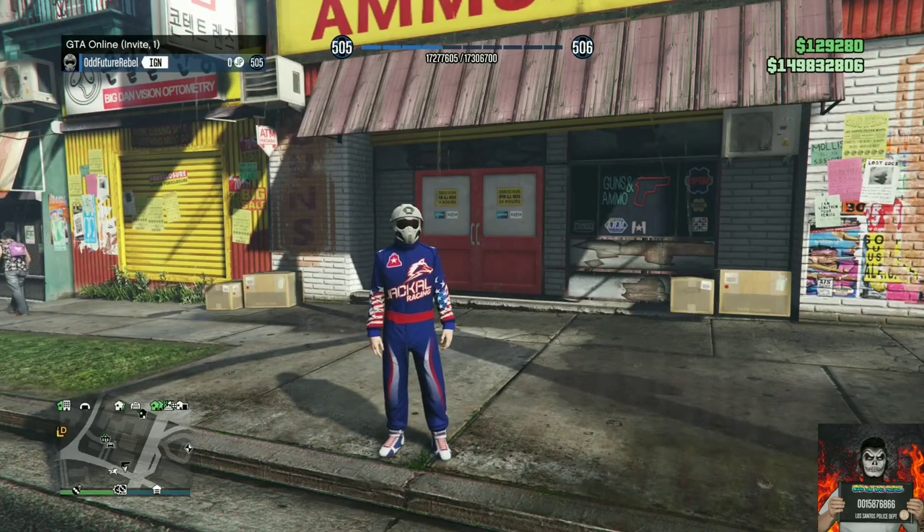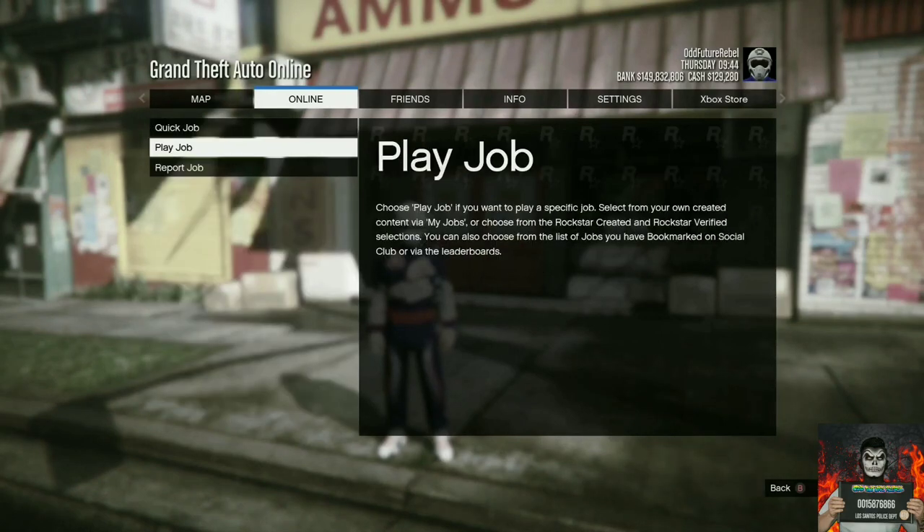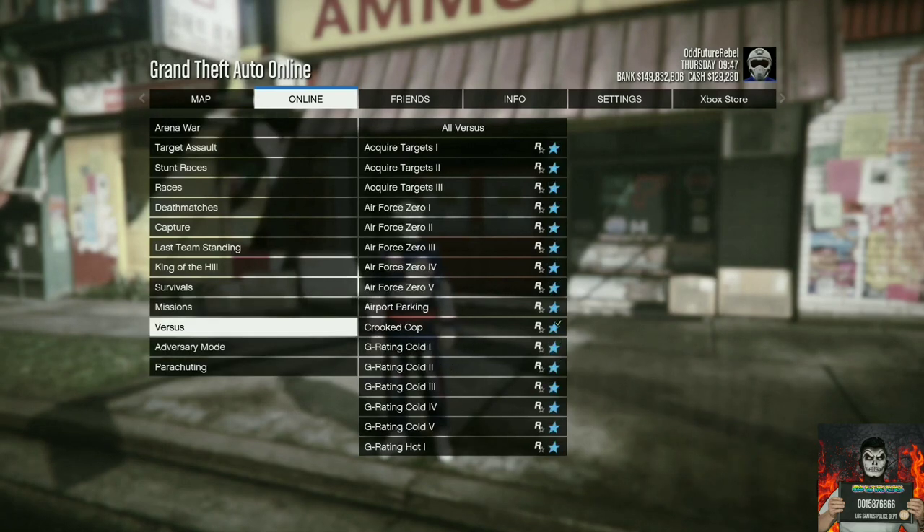Back out from the outfit section, open up your pause menu, go over to Online, go over to Jobs, go over to Play Jobs, go over to Rockstar Created, go over to Versus, and start up the job called Crooked Cop. Once you start it, accept the alert and load into the job menu.